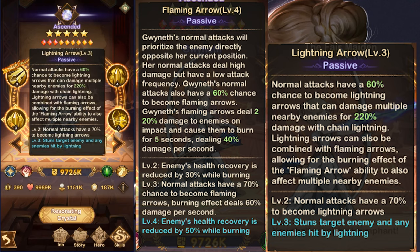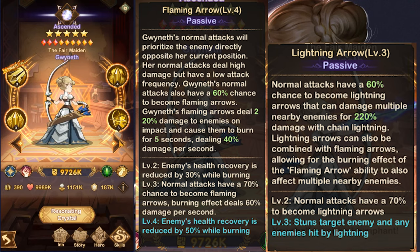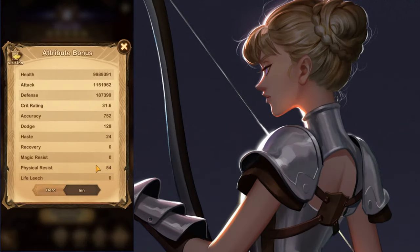When both imbuements trigger together, Gwyneth deals 690% damage with every basic attack — stunning, countering healing, and doing massive AoE damage. Gwyneth can deal more than Belinda's ult in base damage, stunning and counter-healing in an AoE while landing CC with each basic attack. Those basic attacks can crit, and she has a pretty high crit rating too.